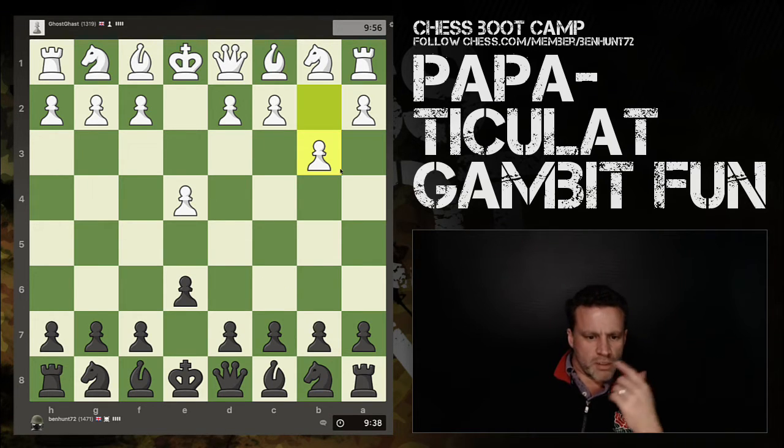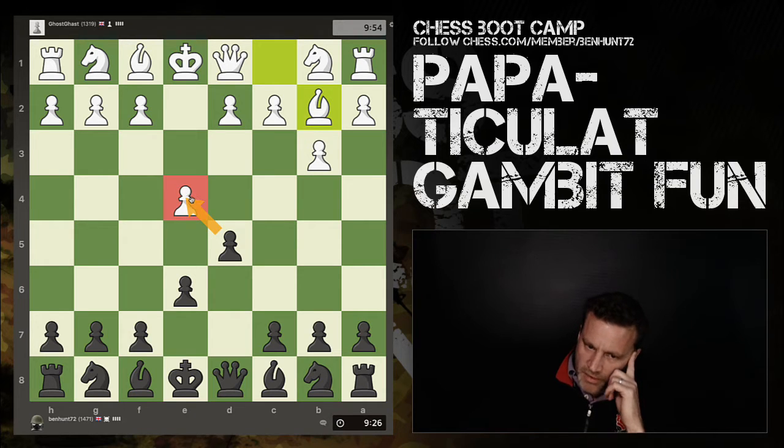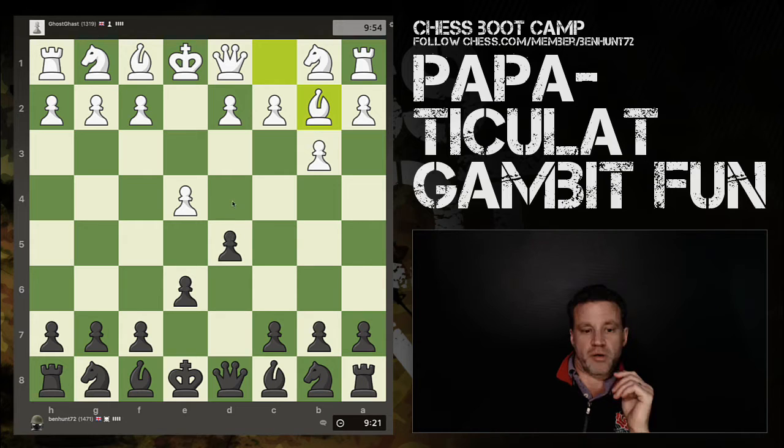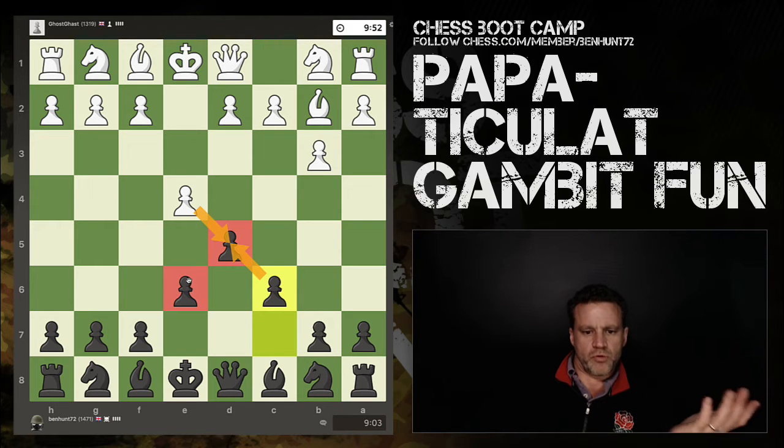So it looks like he wants to fianchetto his bishop. C5 is playable, d5 looks normal. And now I have a free pawn. I could push this pawn and then maybe push e4 - I can't push e4 first because bishop takes. But if I push d4, is that just overextending? Is he going to push this? Then he blocks in his bishop. Let's push c6 - in case he takes, I recapture and I get the pawn majority in the center.